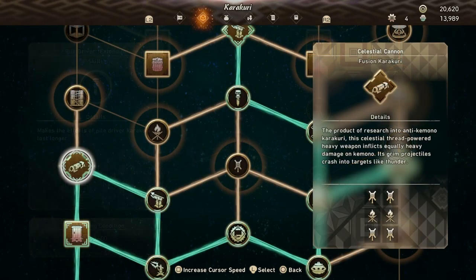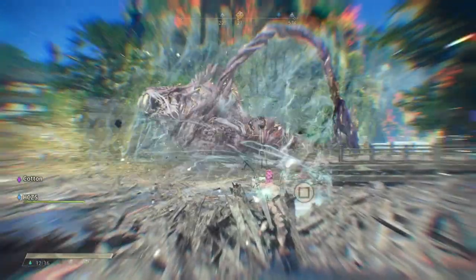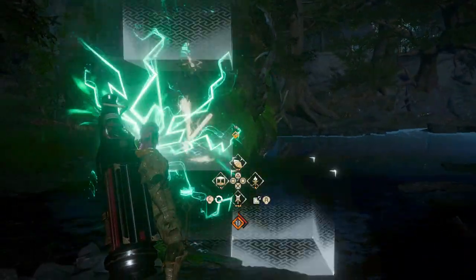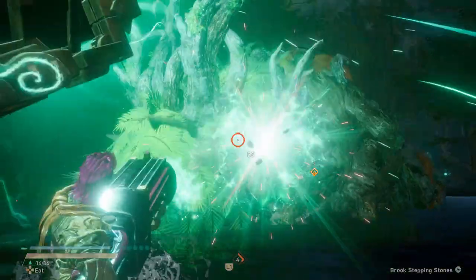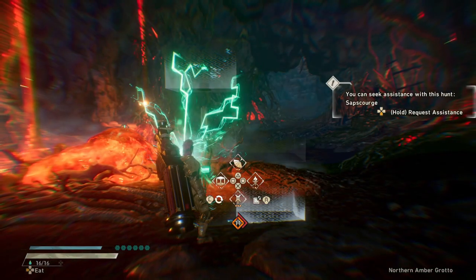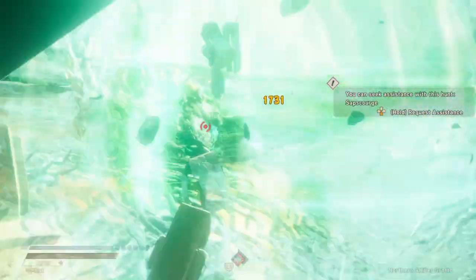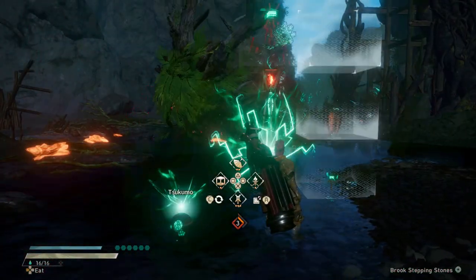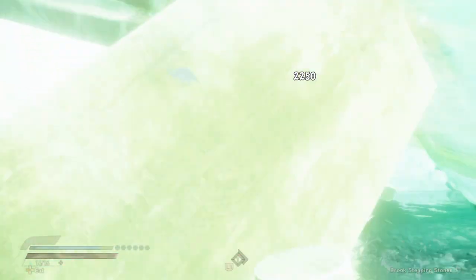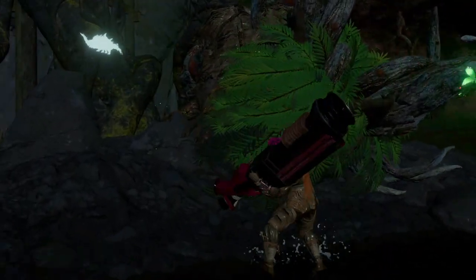Now we're coming pretty close to the end, with the second last one being the Celestial Cannon. This unlocks when fighting Golden Tempest when you have both the Celestial Thread and Torch Karakuri equipped. The actual combo is thread, torch, thread, thread, torch, thread, which will then transform into a straight-up gigantic cannon that does quite a significant amount of damage when it hits and has a decent chance of causing a topple. When we're talking about the damage — you'll see footage of me fighting Sapscourge exclusively with this cannon — I three-shot him. This is the regular early-game Sapscourge, and I three-shot him using nothing but the cannon. If you are running the required basic Karakuri to make it work, you should definitely be using this regularly. This also has two upgrades: one increases the damage of the cannon shot itself, and the other increases the chances of a topple when the hit connects.